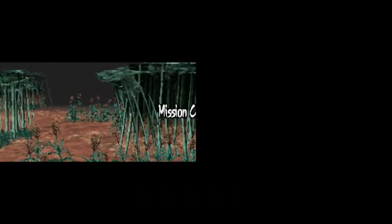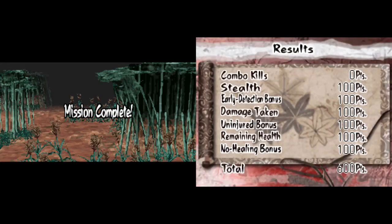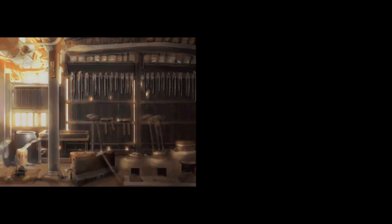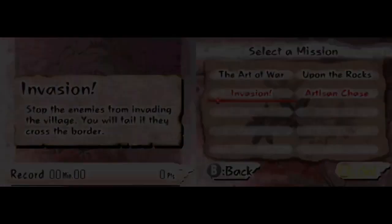I think you mean ninja lady — warrior is a whole different thing from ninja. But anyway, mission done! So I'm gonna do like I did last time, two missions for Rikimaru and two for Ayame. The woman you rescued teaches you how to make rice balls and shurikens. Okay, interesting. Let's do the invasion.